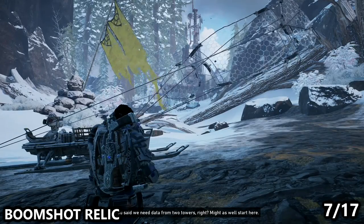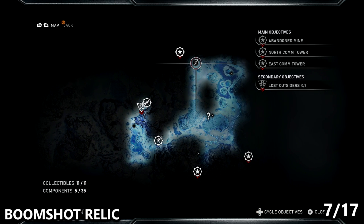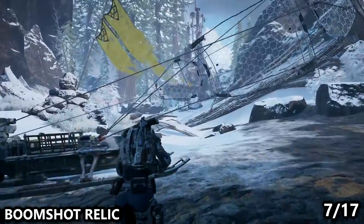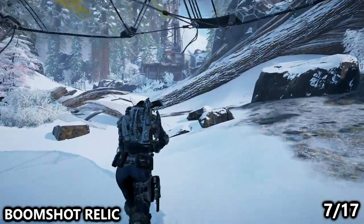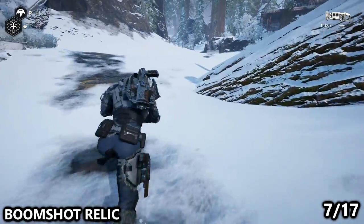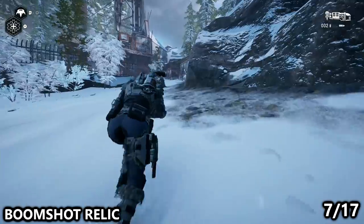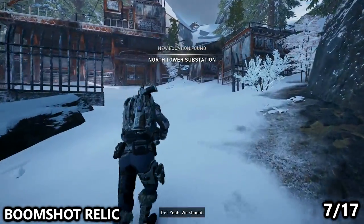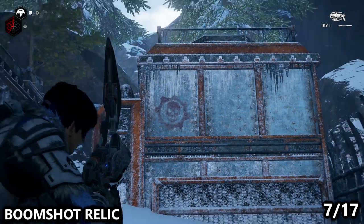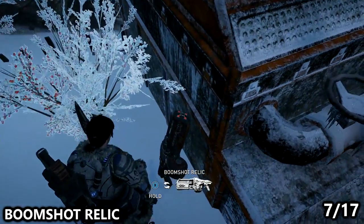Last but not least for Act 2, we have the Boomshot Relic found in the north of the map, not far from where you enter for the north communications tower. As you enter, work your way to the right-hand side of the path towards the substation. As you enter the substation, you'll see two generators on the right-hand side, with the Crimson Omen on one of them. Behind them you can find the Boomshot Relic, which looks very cool and can be quite useful. In this variant, the Boomshot holds three rounds of ammo in one reload, so you can fire it three times without reloading. This can be great for taking down really big enemies with a lot of health, but it also makes you burn through ammo a lot faster.